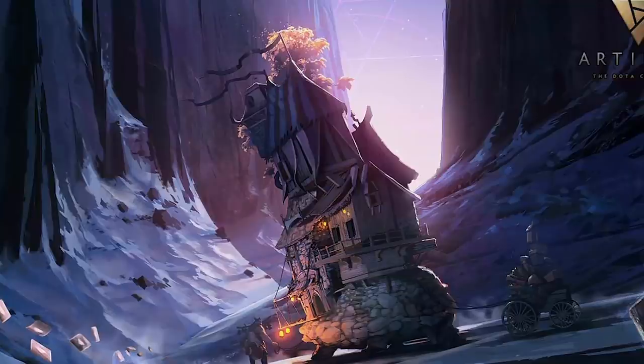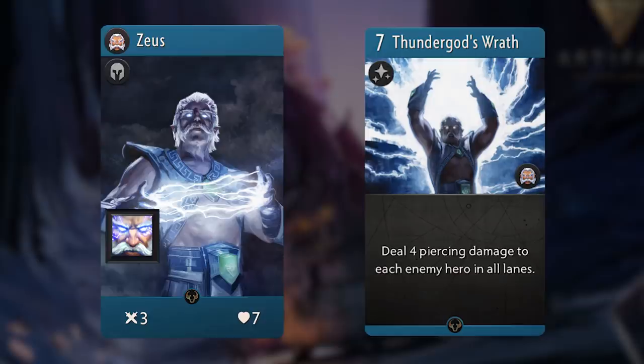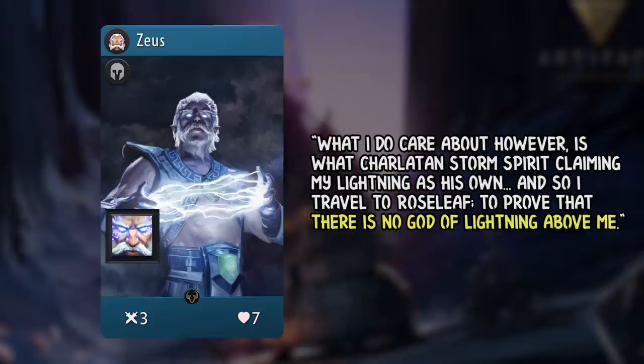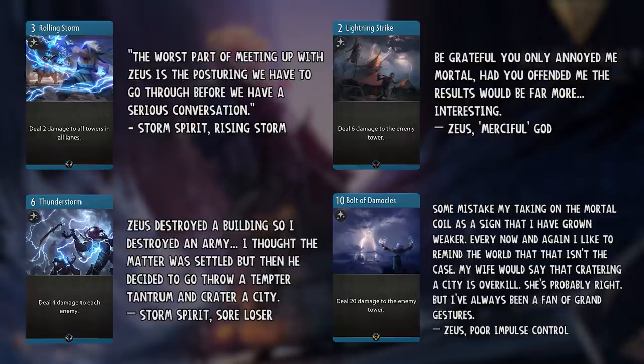The Electric Deity can also be found in Artifact as a blue hero, where he feels very familiar to his Dota counterpart. He has Static Field as a passive ability, which deals 1 piercing damage to his enemy neighbors every time you cast a blue spell. And he takes Thunder God's Wrath as a signature card, which deals 4 piercing damage to each enemy hero in all of the lanes. Unlike the personality traits we've seen him display before, Zeus's entire incentive to join the battle here is to teach Storm Spirit a lesson. Storm Spirit claims that Zeus isn't the God of Thunder, because Raijin himself is the embodiment of Thunder and he bows to no man. From Zeus's side of the story, he's there to prove that there is no God of Lightning above him. More of their rivalry can be found in various cards such as Rolling Storm, Lightning Strike, Thunderstorm, and Bolt of Damocles. In all of these cards, it seems like they're in a big pissing contest to see who's the stronger one, performing grand gestures to intimidate one another — truly a rivalry greater than Goku and Vegeta.